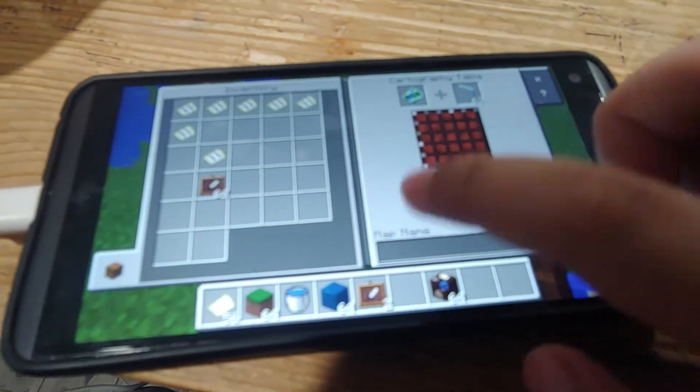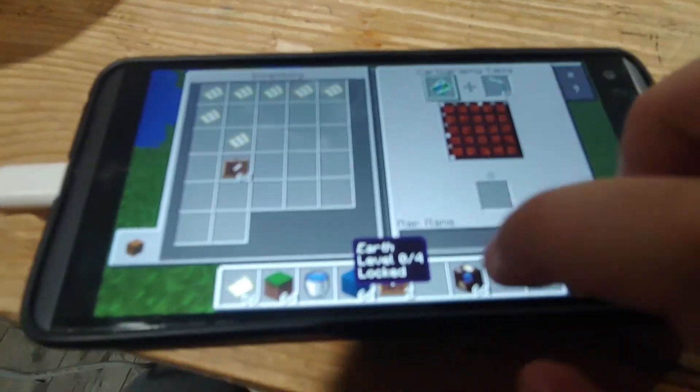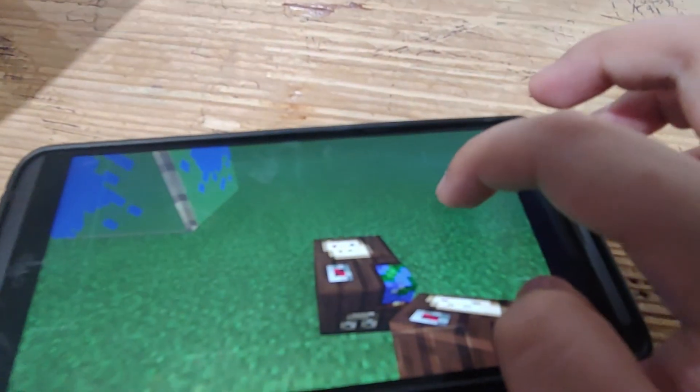Grab a glass pane. Put it here. And we should make this. This is locked. And that's how you can make your own custom planet.